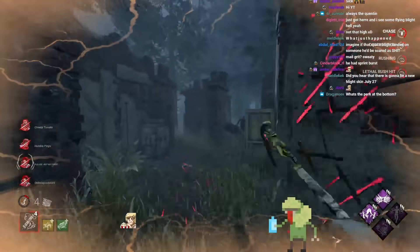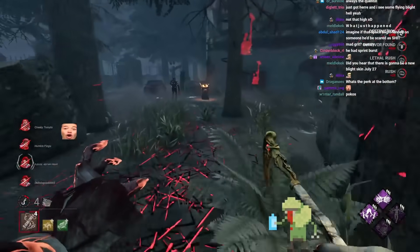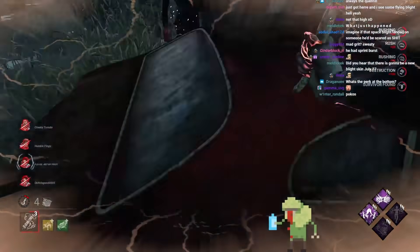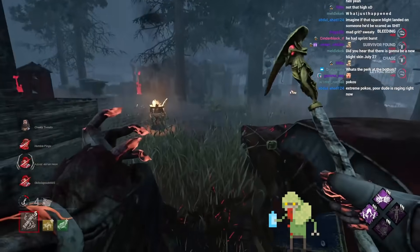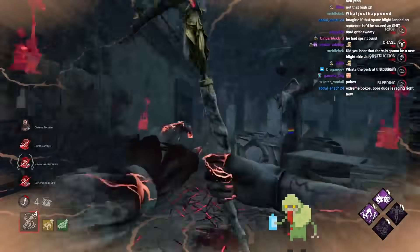Let's see what we've got. I guess we can just take out a couple pallets. I usually don't like taking out pallets on pallet gyms, but it is kind of connected to other things. Ooh, that would have been a little bit too spicy. I think if I went from a different angle I could have maybe gotten that one. Extreme Pocos — poor dude is raging right now. Straight up molding, man.